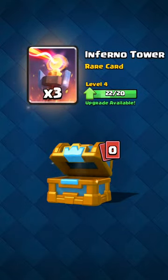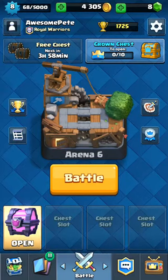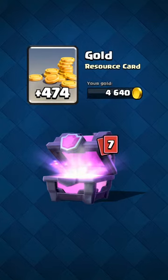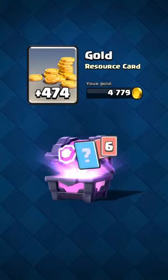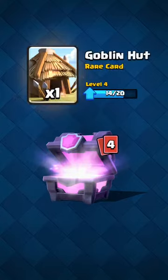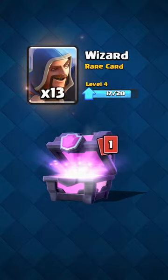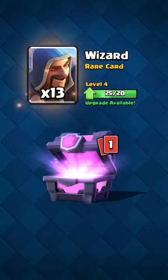Inferno tower! The inferno tower is pretty good on troops that do a lot of damage like prince, pekka, hog rider, stuff like that. All right, the last one guys — this is the magical chest, here we go. A lot of gold, minions. I really want to get my ice wizard to level two.